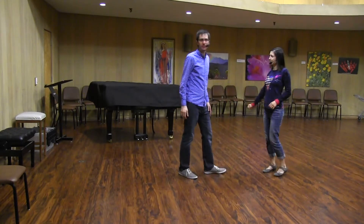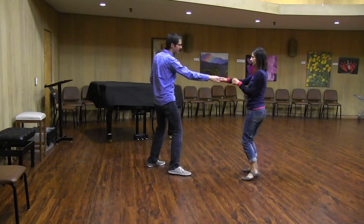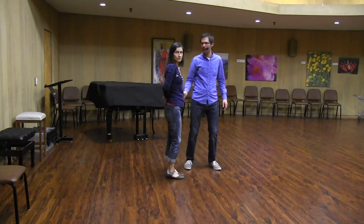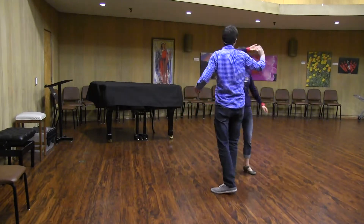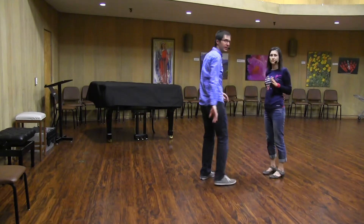One safety tip: as your partner comes around, leaders need to make sure to bring the hand down before it goes around their back. If I leave the hand up, Yulia's elbow is going to flare out — she can't do it, and the arm becomes tense. So make sure you get the hand down.